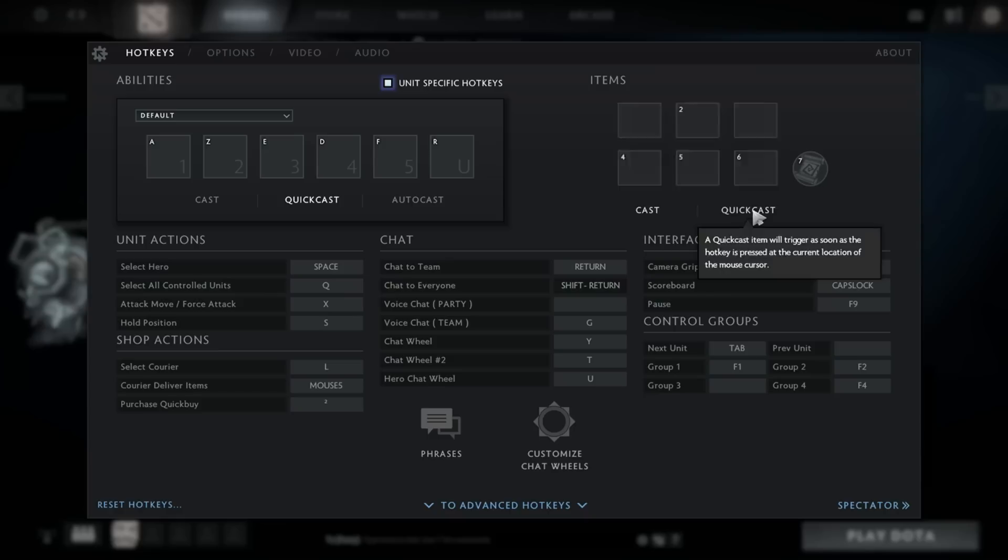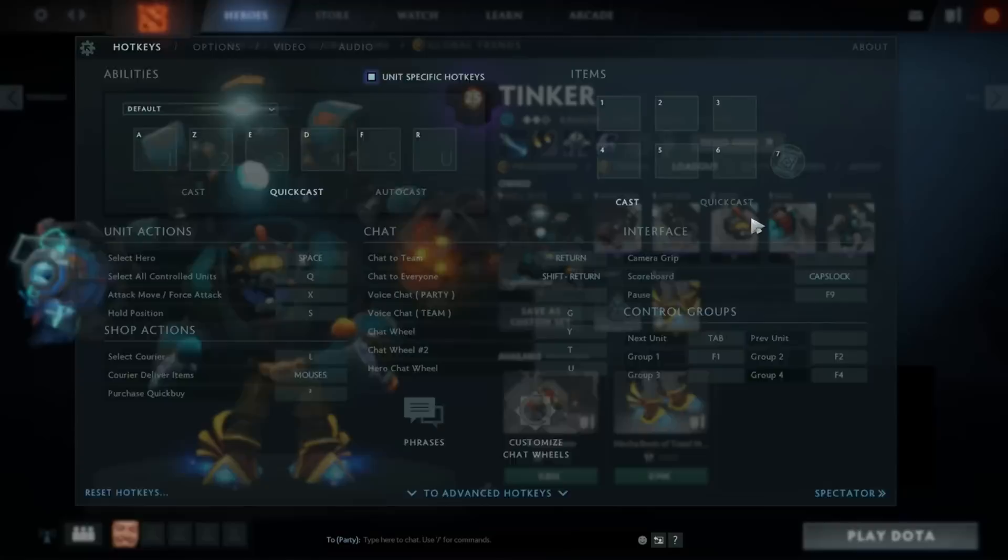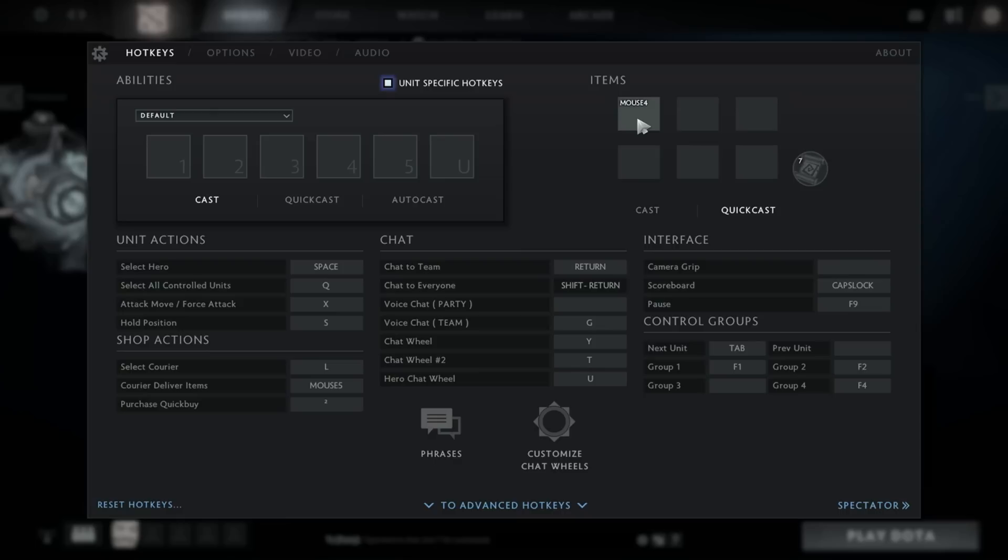For instance, I can have this first item slot on normal cast on one key, and on quick cast with this mouse button. This can be useful especially for E-Blade, because I like to use E-Blade on myself by double tapping with the normal cast hotkey. And when I use it offensively, I'd rather use it with quick cast along with Dagon and Hex.